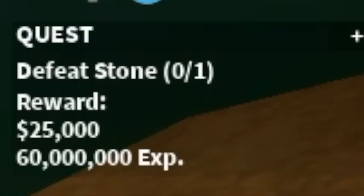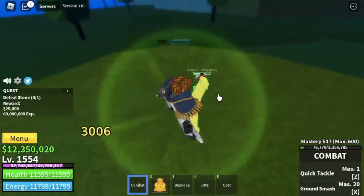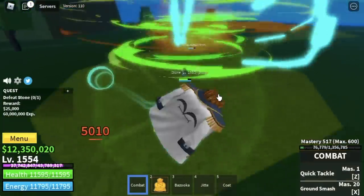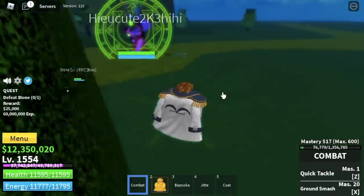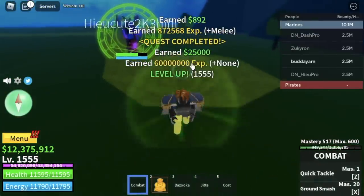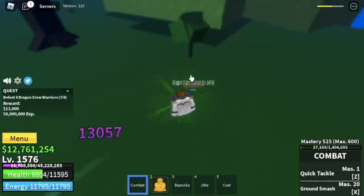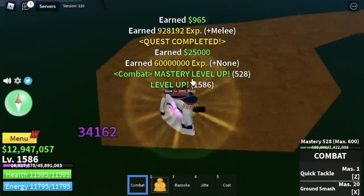For that, time to deal with Stone — the mini boss on this island. Good thing, no annoying skills to deal with. But make sure to look out for bounty hunters. Remember: once you damage him, it's okay to leave. You will still get experience. We're gonna level up here until you reach level 1675.